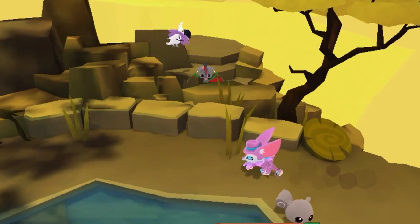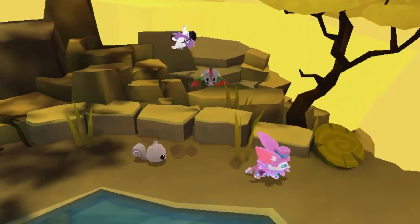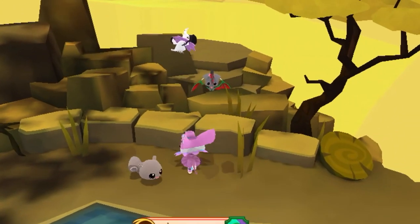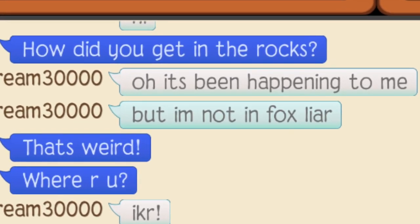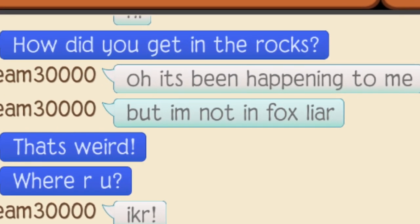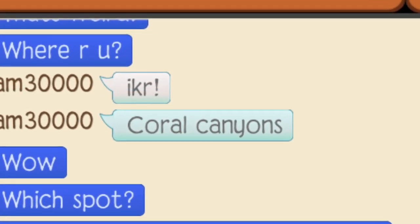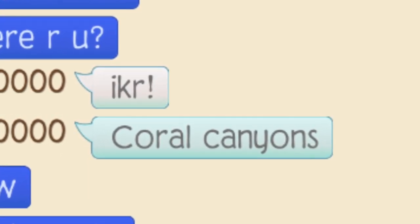This was really weird because not only was it the fox layer where only foxes were allowed, but that area was actually restricted to any animal, which kind of confused me. I decided to start a trade with them and asked them about this. I was even more surprised to find out that they weren't inside the fox layer — they said they were inside of Coral Canyons. That was really cool and I obviously wanted to try out the glitch myself.